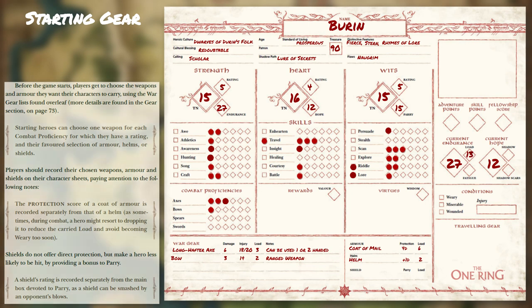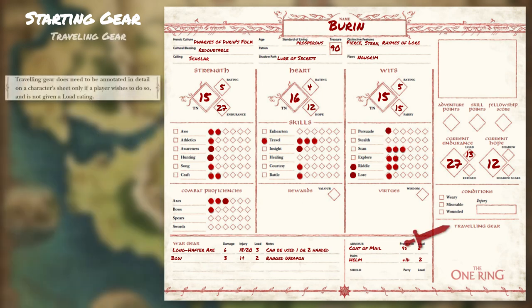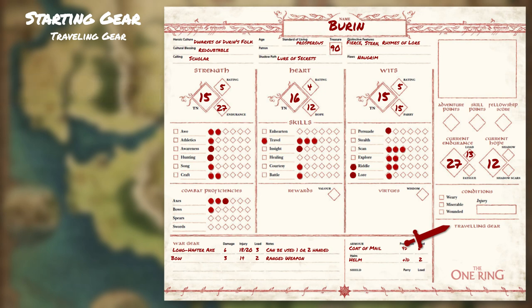Traveling Gear: it's up to you as the player, but it is assumed that your adventurer, no matter the time of year or weather, has the appropriate heavy or light clothes, jackets, boots, fur-lined clothes, etc. You don't have to annotate in detail on the sheet, and there is no load rating associated with it, but if you like, you can write down what your character is carrying.